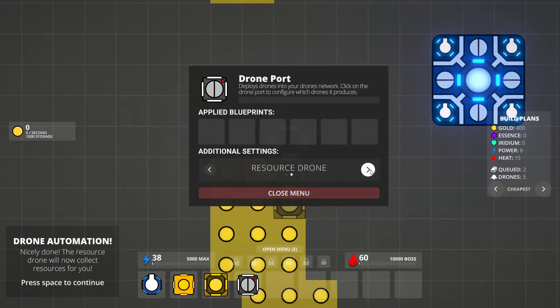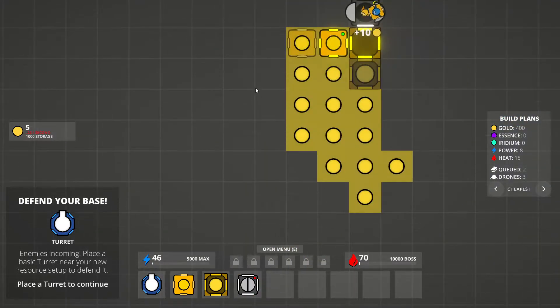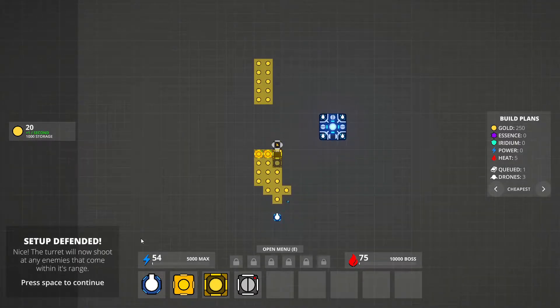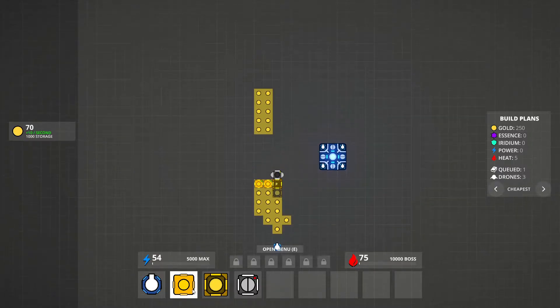It looks different now, and these blueprint slots look very different. Resource drone will now collect resources for you. Let's defend — I don't think I need to defend much. Tutorial complete. At least it's a quick, easy tutorial — no complaints there.